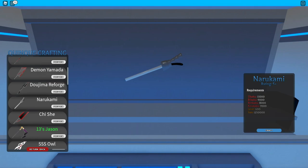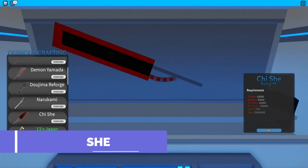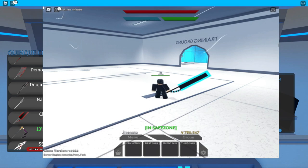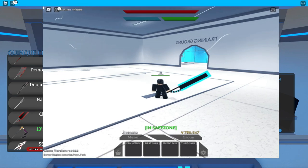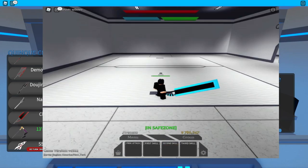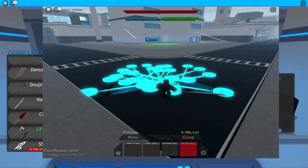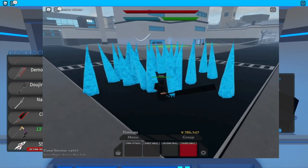Let's proceed to the next weapon — the Chi Chi. Here are the requirements. The first skill is a normal attack but with a wave. The second skill is a whirlwind spinning attack. The third skill is a spike attack, pretty quite nice.